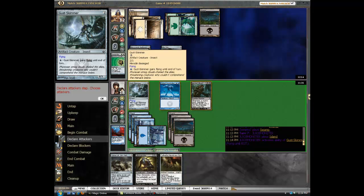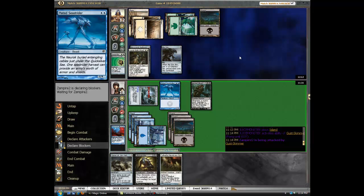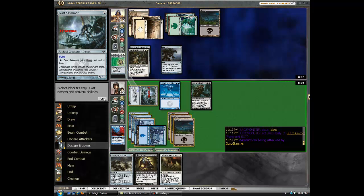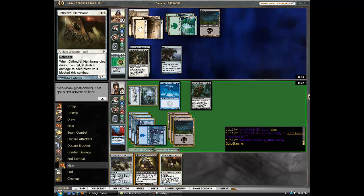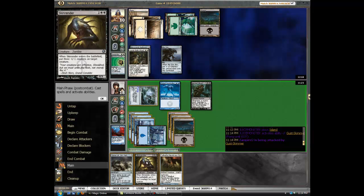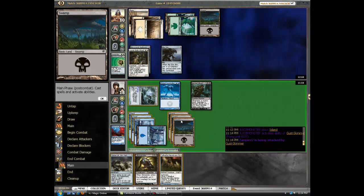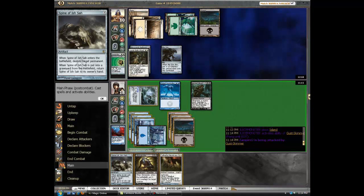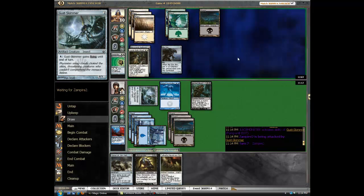I don't want to give him even more. I feel like this clock is quick enough. Should I even play Cathedral Membrane and deal damage to myself? I feel like there's no real reason to play Cathedral Membrane — it's one mana, it can't attack. I just don't feel like it. We'll see if the board changes, if there's a need for me to do that.